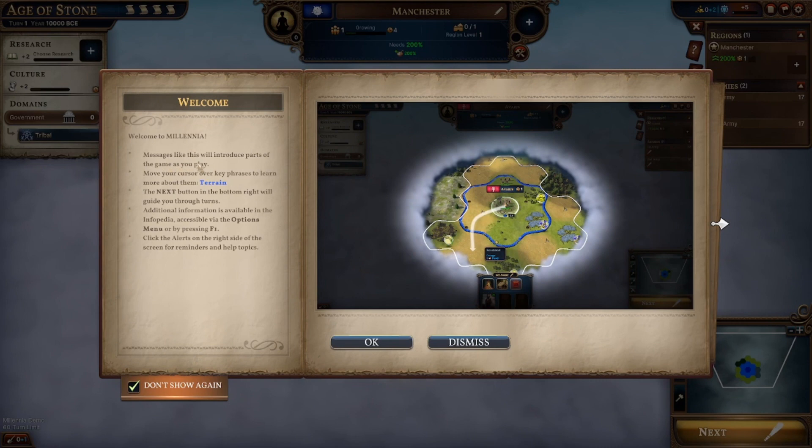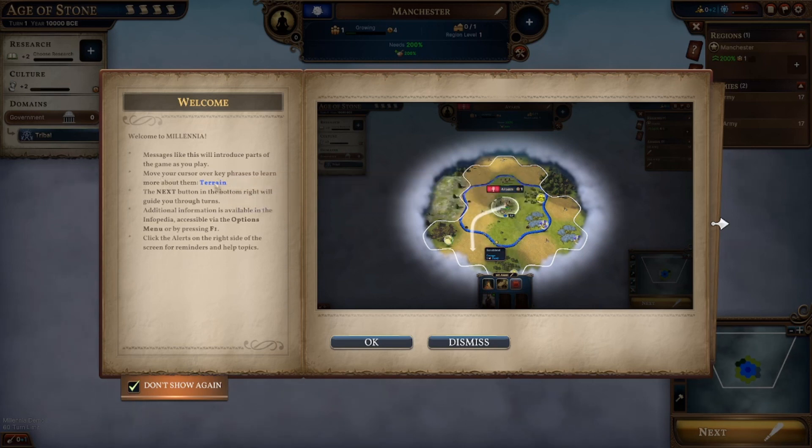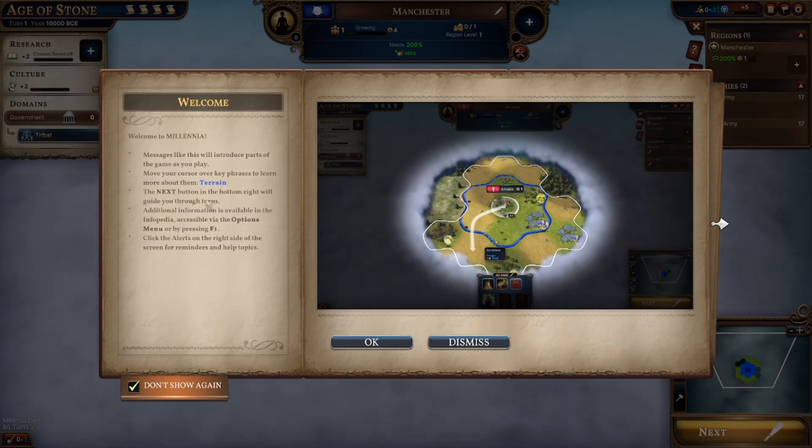Welcome to Millennia. Messages like this will introduce parts of the game - move your cursor over the key phrases to learn more about them. Terrain. If you want me to explain what terrain is, go somewhere else. I'm not going to explain what terrain means. The next button in the bottom right will guide you through the turns. Additional information will be available in the informative area, which is normally a book - Wikipedia is normally called, I think.